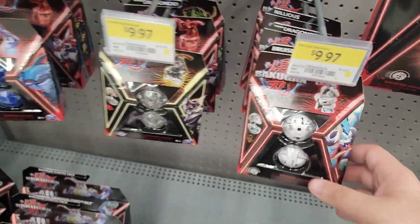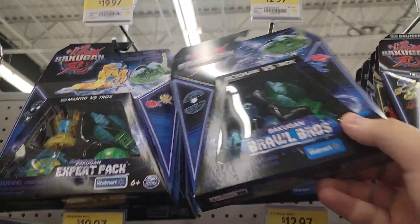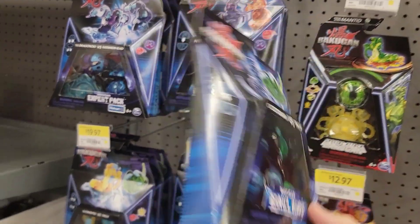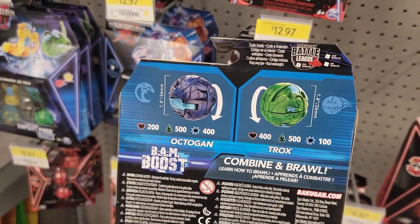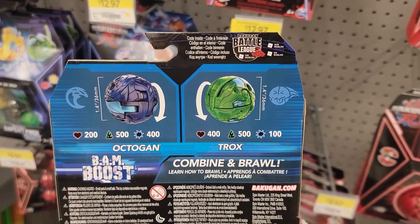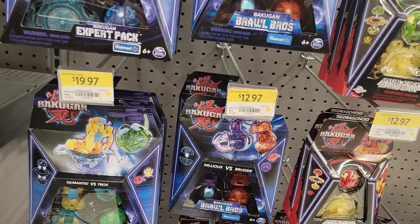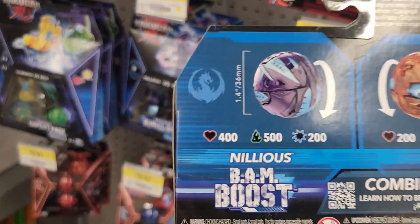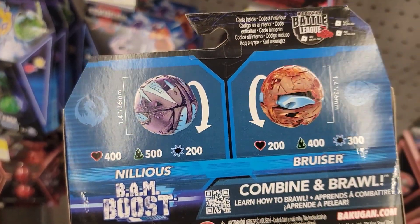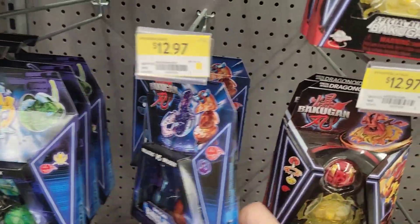There's Special Attacks and then they have some Brawl Bros which are $12 — not bad, two Bakugan for $12, pretty good. Octagon is 200, 500, 400 and the Truxed is 400, 500, 100. And then they also have the Purple Nilius — which is also pretty cool: 400, 500, 200 and 200, 400, 300. Then 200, 300, 500.